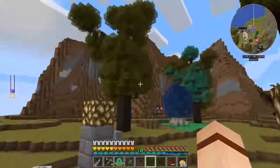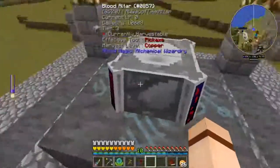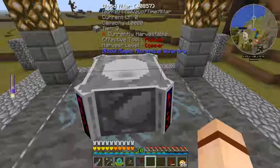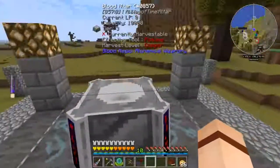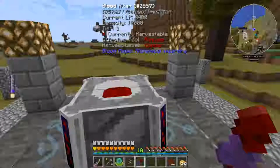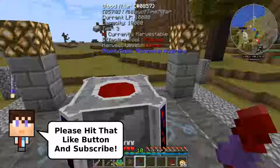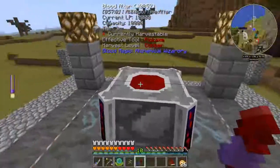We are here at our Blood Altar, which is currently a Tier 3 Blood Altar, and right now we have nothing in the Blood Altar — it's at zero. I'm going to go ahead and put a little bit of blood in there now to get us started. There we go.